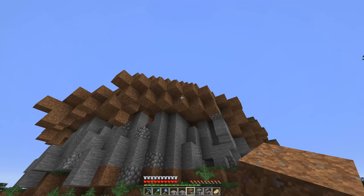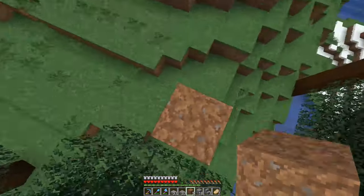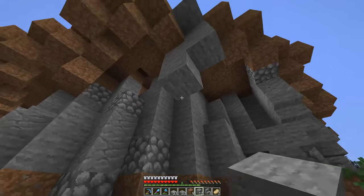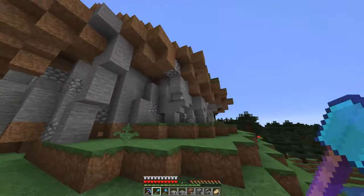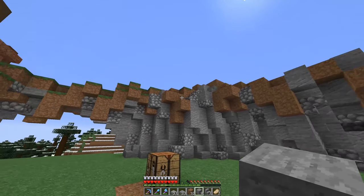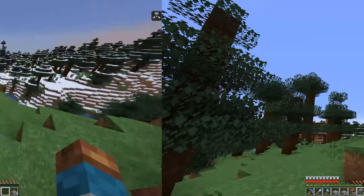I'll get more accustomed to the new things in 1.14. Now this right here is not good — it's too uniform: one two three four, one two three four, a perfect diagonal. That's not good, so I've gotta break it up. I'll do that with some stone — a little spike running all the way up through the dirt — and then detail it up with stairs and slabs. I can show you on this side where I've already done that same thing, because I faced the same issue in that corner.